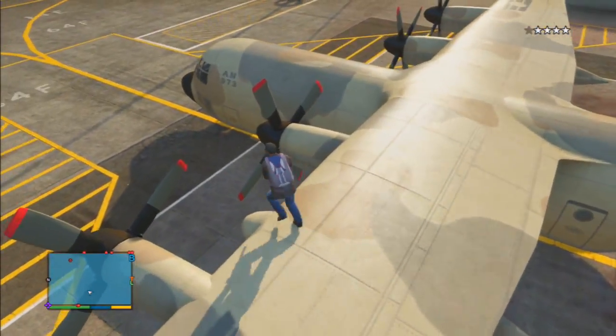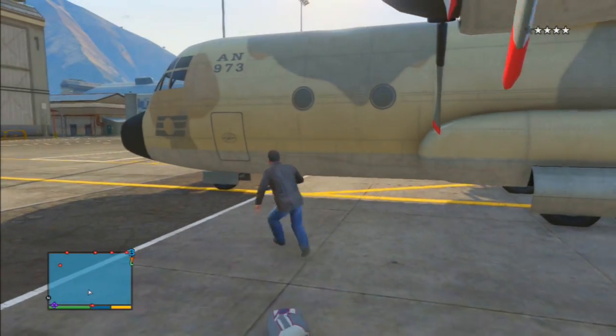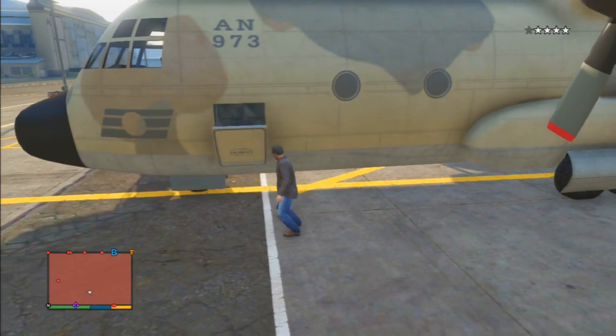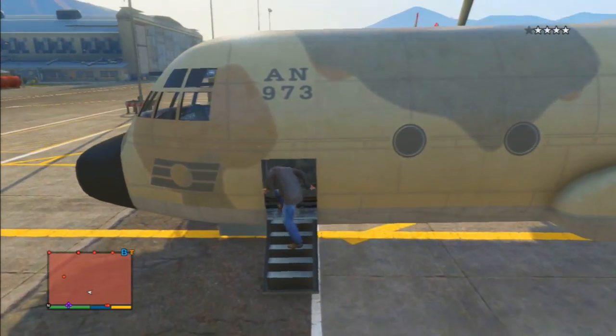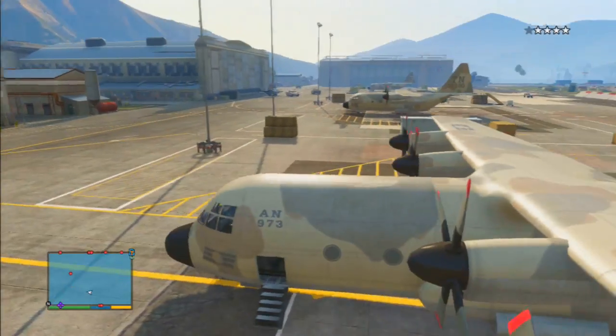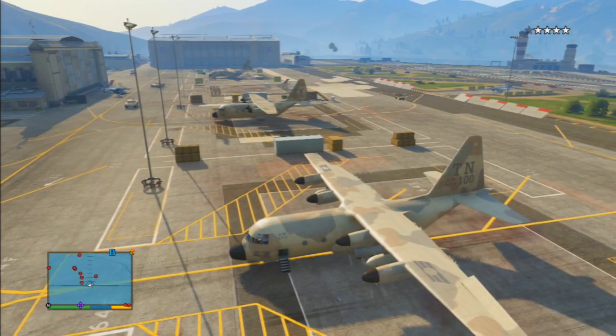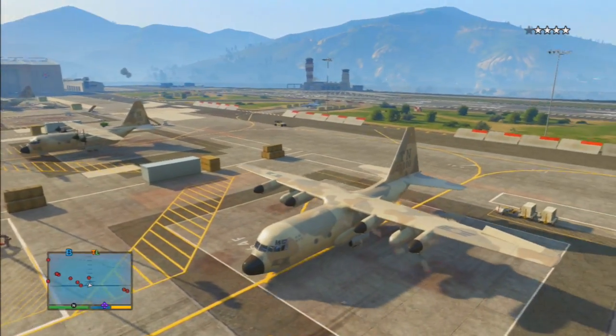As you can see I'm parachuting in right now. The alarm system is pretty inconsistent. What you want to do is parachute as close as possible to the door of the Titan — you want to land right in front of it, right at the door. It's going to take some practice manipulating the parachute to get it right.